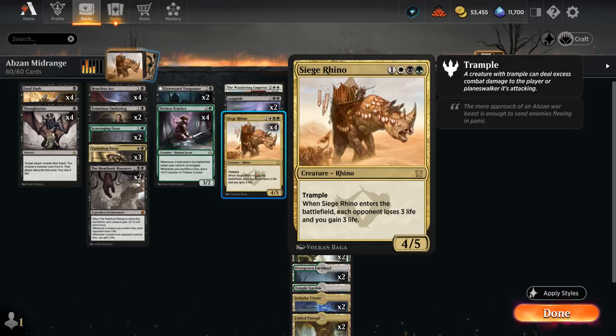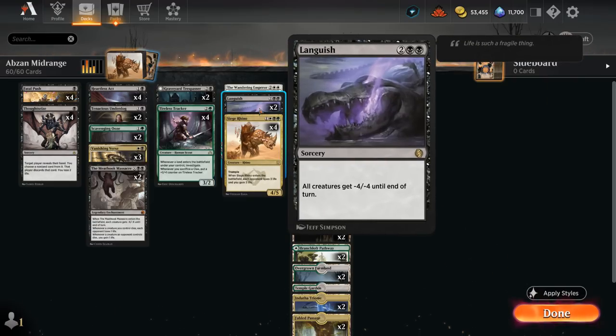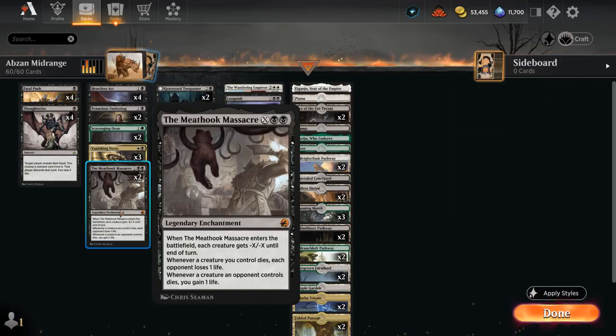Siege Rhino is the classic 4/5 with trample — when it enters, it drains the opponent for 3 and gains 3 life. It's a great curve topper when facing aggressive decks, and at 5 toughness it even survives some of our own sweepers like Languish and maybe a Meathook Massacre for 4, which are other great tools against creature decks in the format.